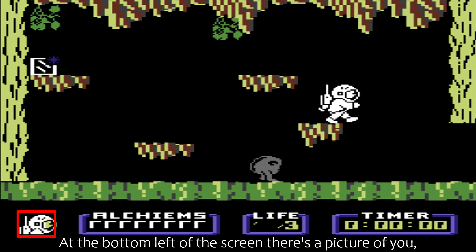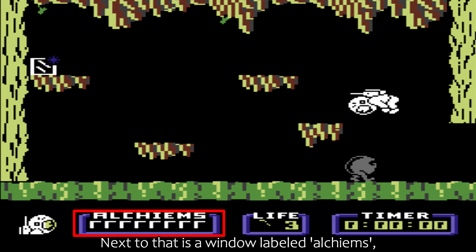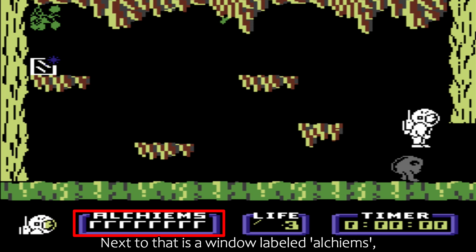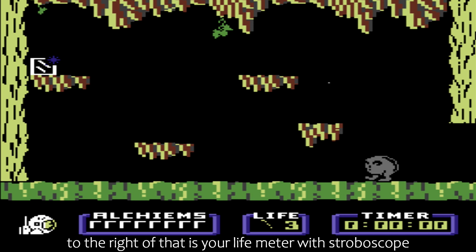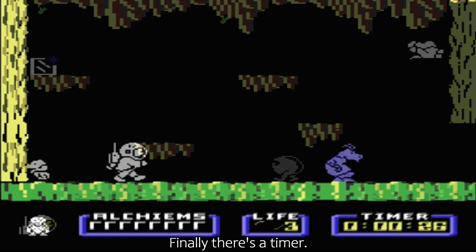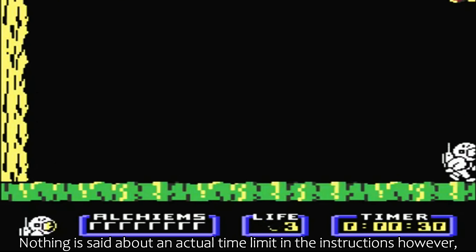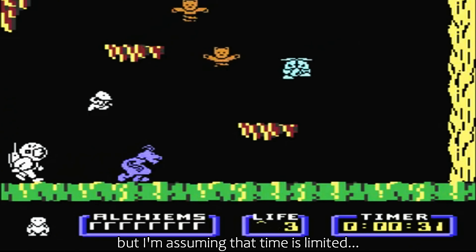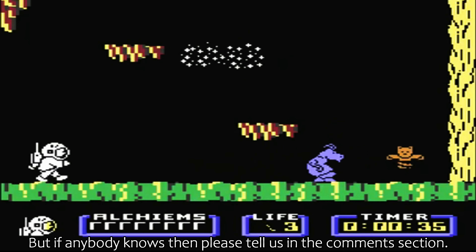At the bottom left of the screen there's a picture of you. Next to that is a window labelled Alcheums. To the right of that is your life meter with stroboscope, and lives remaining from the three you start with. Finally, there's a timer. Nothing is said about an actual time limit in the instructions, but I'm assuming that time is limited — if anybody knows, please tell us in the comments section.